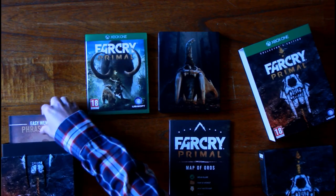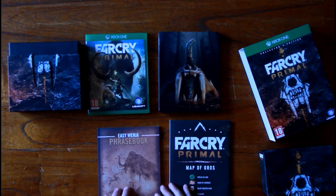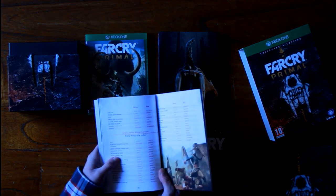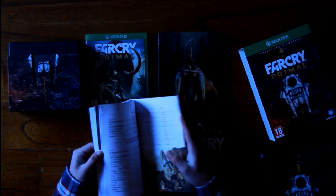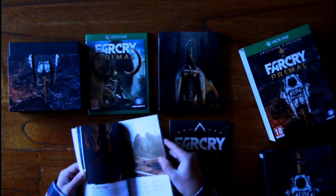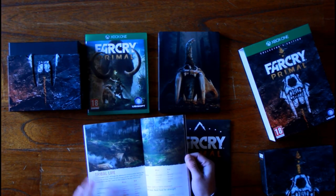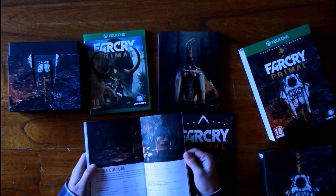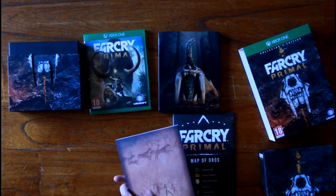We've also got our Wenja phrasebook, which tells you more about the language in the game. It's a language they made entirely for the game, based on how they think the language was used back then. It's got Wenja and Azilla, which is one of the other tribes' languages. You'll have to learn these languages a bit to understand what they're saying in the game if you want to turn the subtitles off, or if you want to spy on enemies. It's got a lot of useful words like plants or animals.